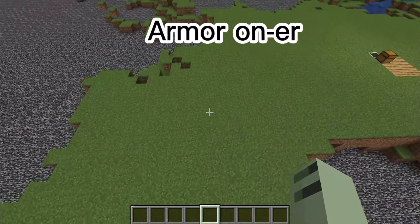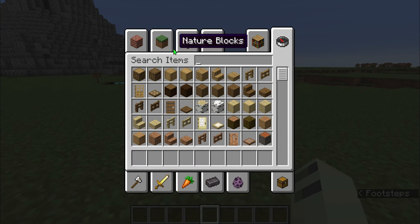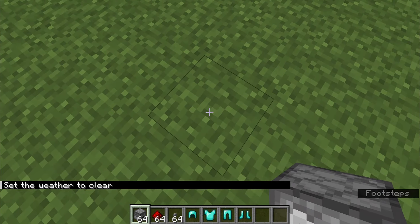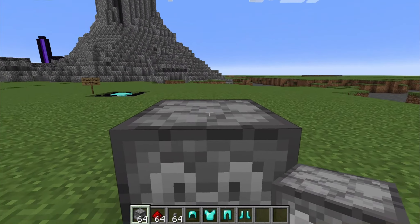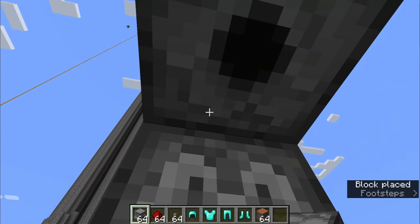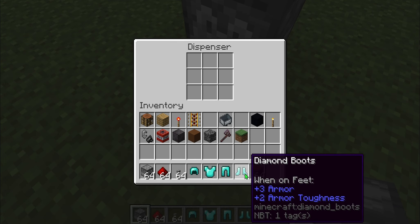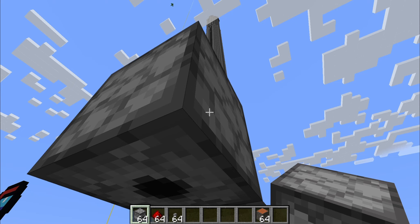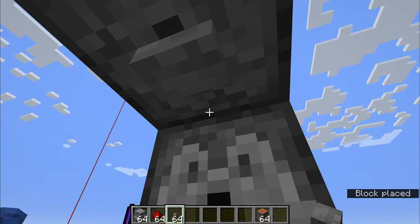So the first one is the armor hack. What you need is one dispenser at the bottom, then you put one dispenser facing this way, then shift and put another dispenser on top. Then you place the boots, leggings, chest plate, and helmet into the dispensers. After that, you put a piece of redstone here and then a stone button right here.